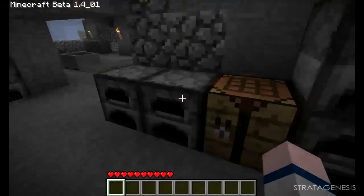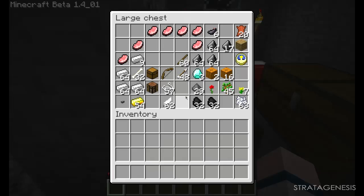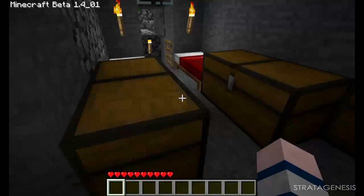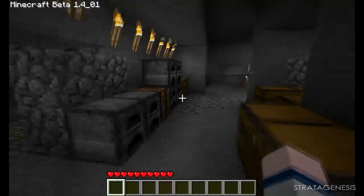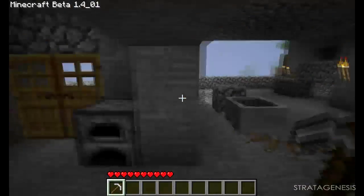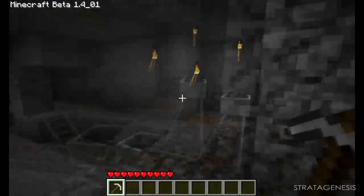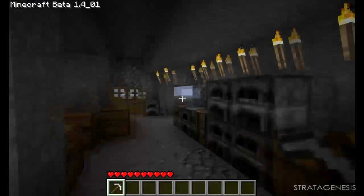Let me go ahead and make myself a pickaxe. I know we have iron somewhere around here. Okay, and we need sticks. Let's get ourselves a pickaxe, because this is my single player — all my items and stuff are on my multiplayer account. So this is the transit system over there.